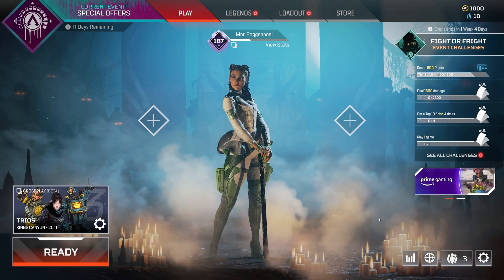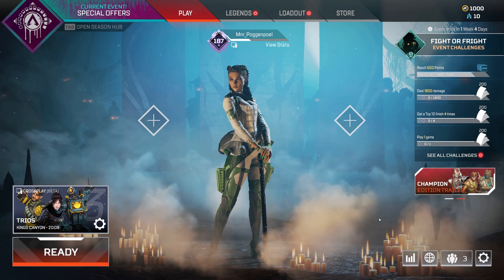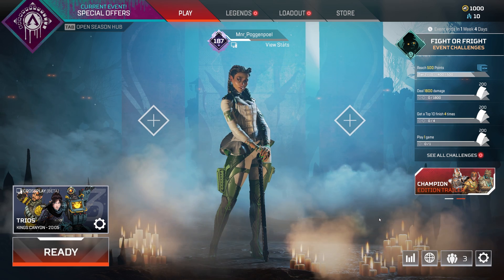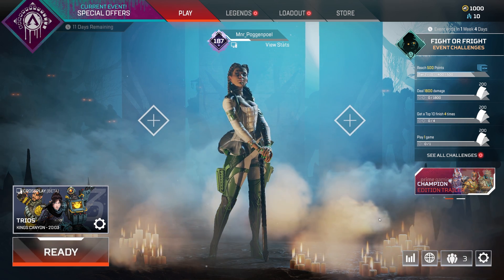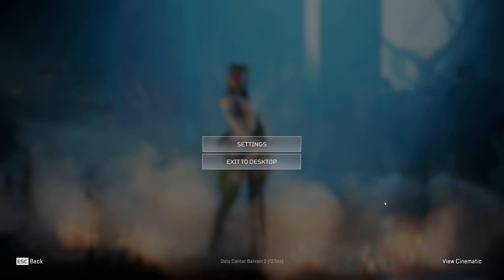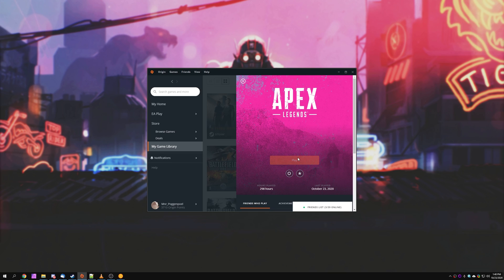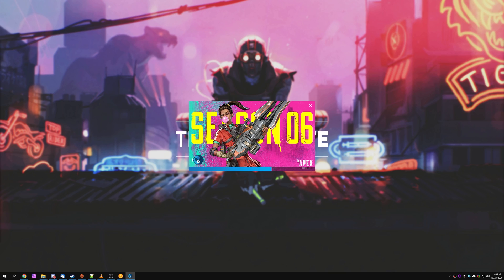We're going to be changing the server location to a different, more popular server. I'm playing from South Africa, and the closest server to me is in the north of Africa, in Bahrain. To change the server, simply exit out of the game to your desktop, then start up the game again, but make sure you don't touch your mouse or keyboard. Wait for the game to start up and get past the splash screen.